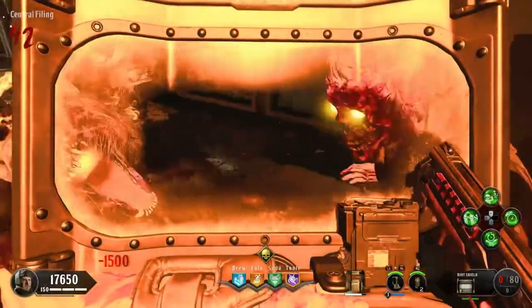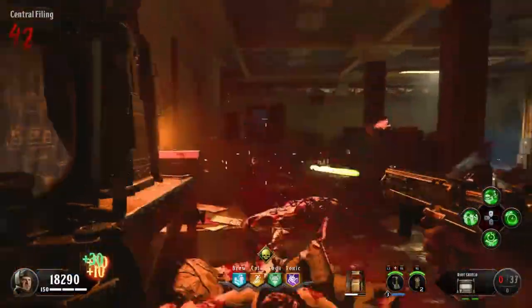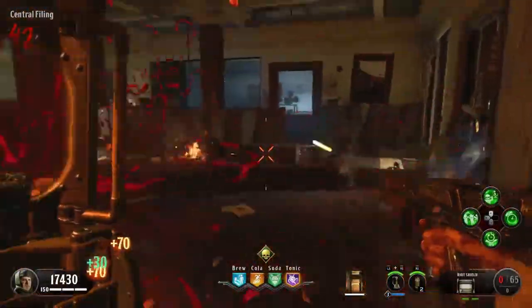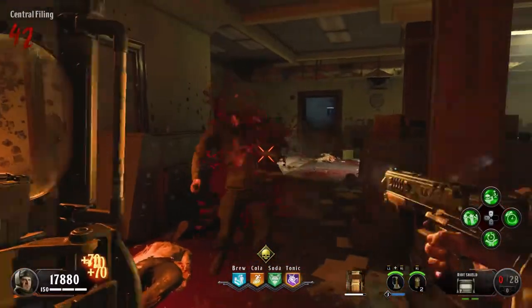The insta-kill strat is very fun and very easy. You're essentially invulnerable because as soon as you run out of ammo in your sidearm, you just go buy a new shield and keep shooting. You're completely invulnerable even while shooting — the zombies still can't hit you and damage you.